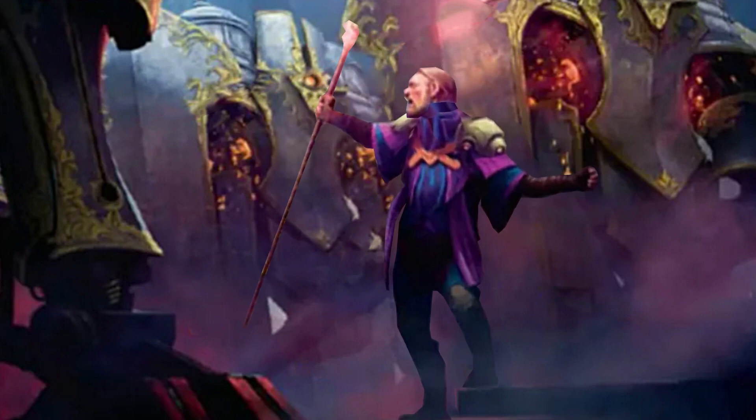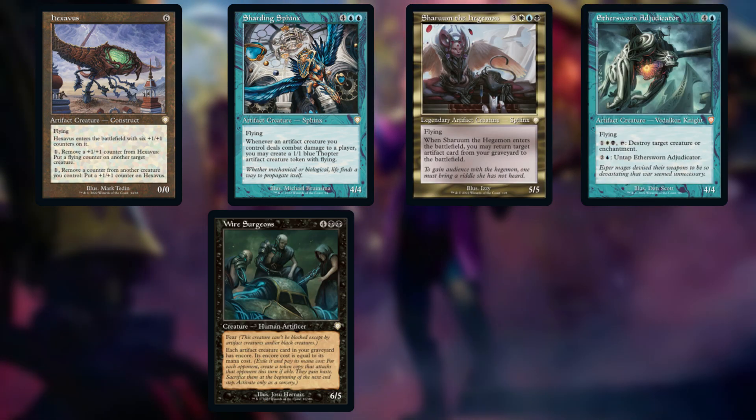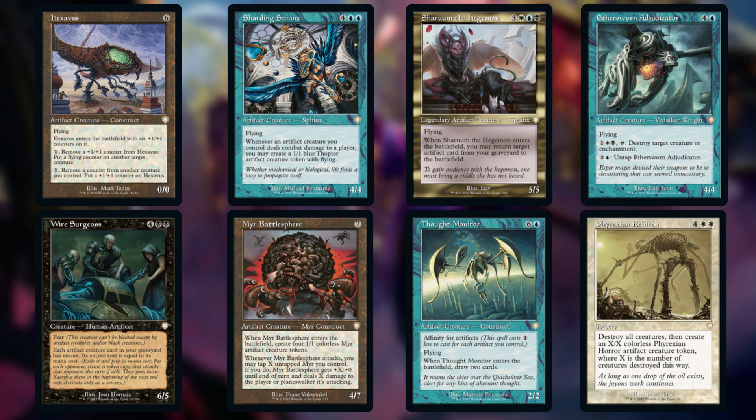Our top end is quite high, so I've cut a bunch of the really high cost cards: Hexavus, Sharding Sphinx, Shroom of the Hegemon, Aether Sworn Adjudicator, Wire Surgeons, Myr Battlesphere, Thought Monitor, and Phyrexian Rebirth. Now a lot of these cards aren't bad, but you simply cannot run this many six mana or more cards in a deck. It becomes way too easy to end up with a handful of spells you can't cast, or just be casting one spell a turn.